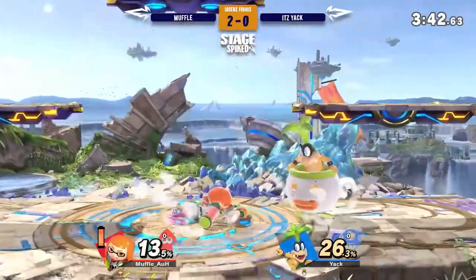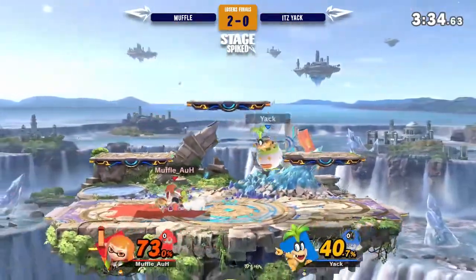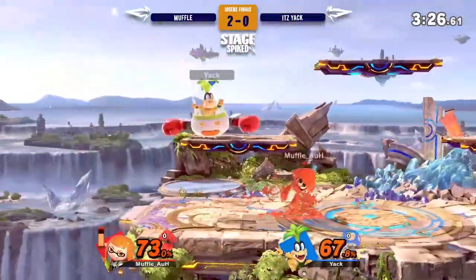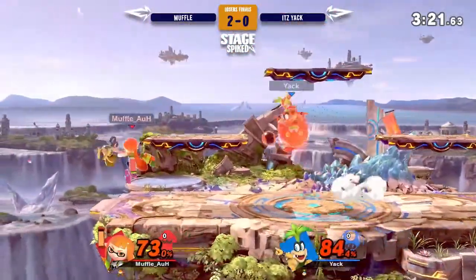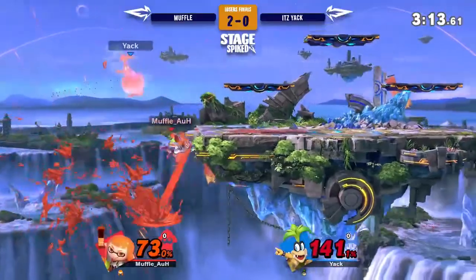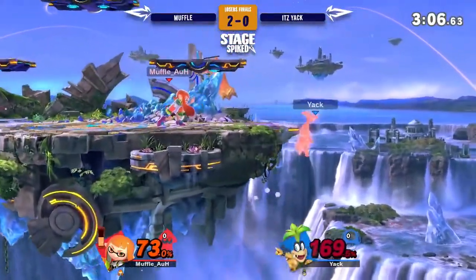Let's see if Yak can get something a little bit more. There we go. Muffle though is not afraid of this Bowser Jr., still fighting. Yak is needing to show some aggression — can't stop going at him. We got a soft hit of forward smash! Yak! Sour hit twice! Muffle's getting unlucky here.